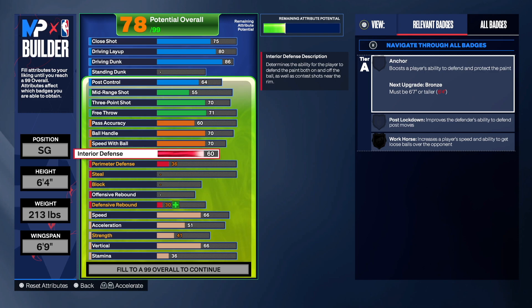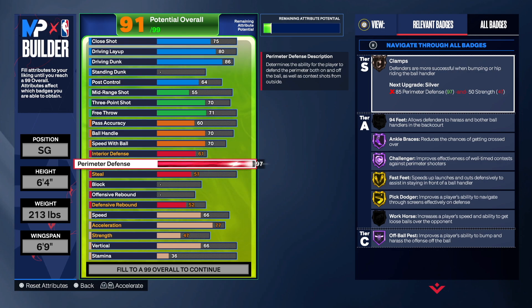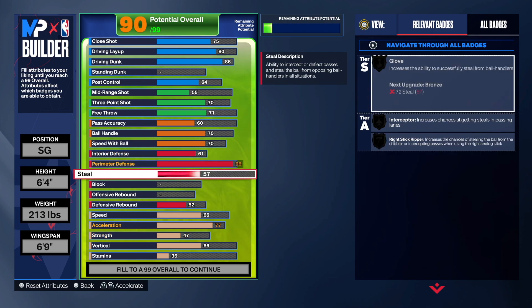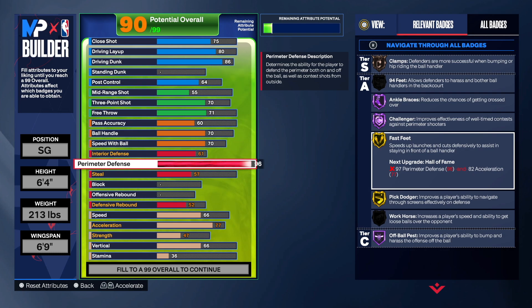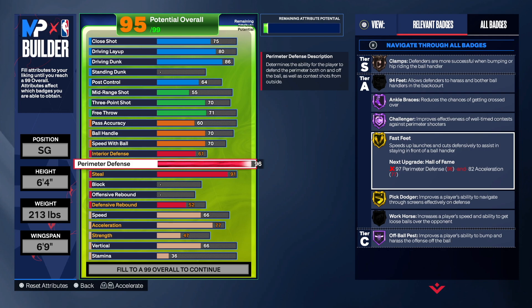Go 61 on the interior — this build is going to have some interior defense. I decided to go with a 94 on perimeter defense. He had a 97, but 94 is solid. Nothing happens at 95 or 96 — the only thing you do get is fast feet. So let's just go with 94 and keep it like this; at least we do get fast feet on gold, which is going to be solid.